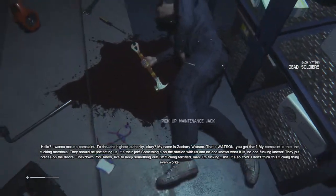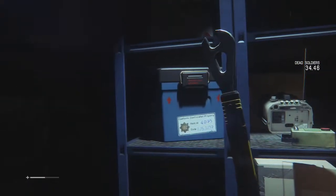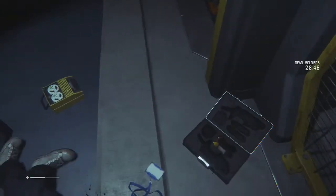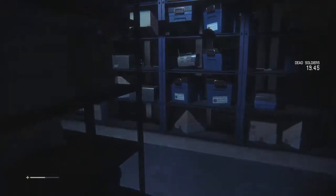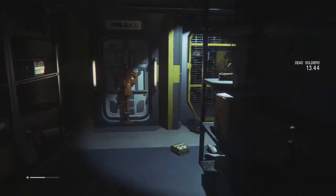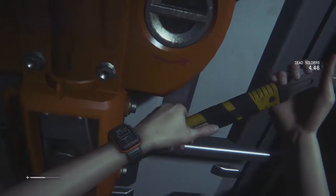Hello, I want to make a complaint to the highest authority, okay? My name is Zachary Watson — that's Watson, you get that? We have ourselves a maintenance check and an ID tag. Something's on this station with us and no one knows what it is — no one fucking knows. They put braces on the doors — lockdown, like to keep something out. I'm fucking terrified. It's so cold.